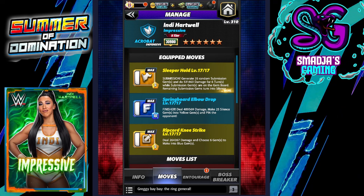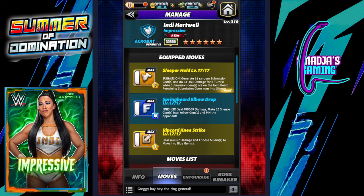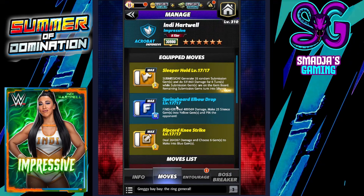Let's take a look at the first build for Hartwell — it is the all-in submission, and very impressive, probably the best submission in the game next to the Ministry of Darkness Undertaker. The sleeper hold generates 35 random submission gems and does 531,463 damage.